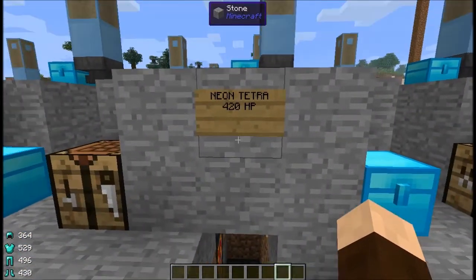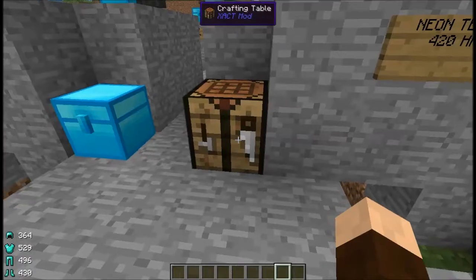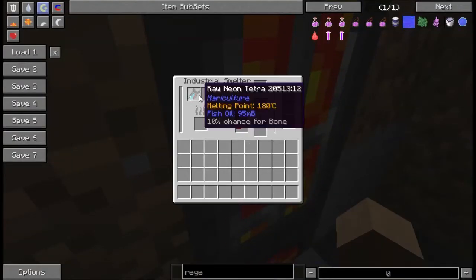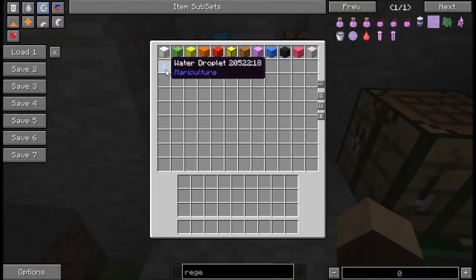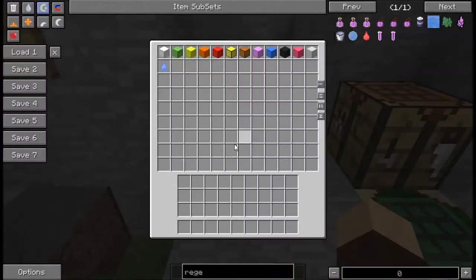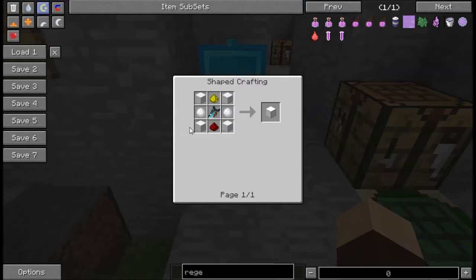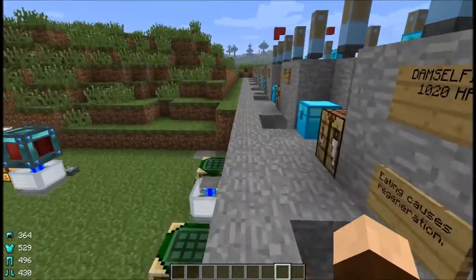Next up we've got the Neon Tetra with 420 health points, which can be crafted into one fish meal and smelted into 95 millibuckets of fish oil with a 10% chance of getting bone. They produce water droplets and require warmth and fresh water to breed. Importantly, from Neon Tetras you can get Neon Lamps, which are crafted using a Neon Tetra, four transparent plastic, redstone, glowstone, and any two of the same color pearl — giving you that color of Neon Lamp. There are 12 pearls, therefore 12 Neon Lamps.